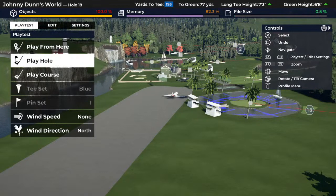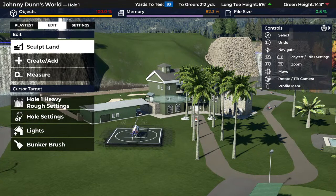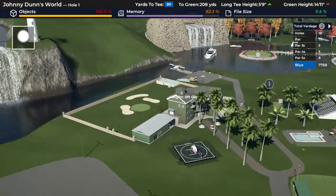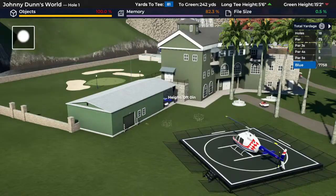This course was so much fun to make. First of all, we got the pro shop right here. The only way to get to this course is by a helicopter, which you see right there.